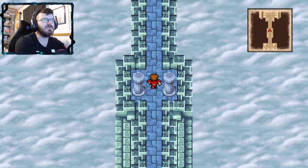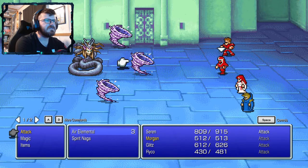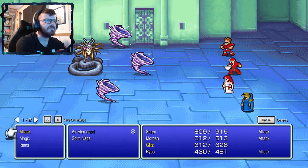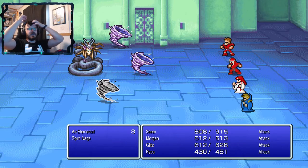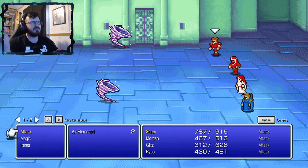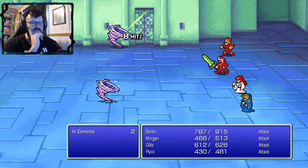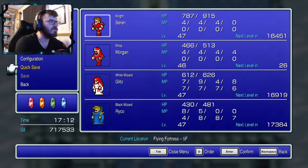Morgan's really close to leveling up. Let's get right up in there. I guess I could've cast a stronger spell with Rico, but that's a lot of damage anyway. His magic did not kill anyone last time, so I'm hesitant to use it — I don't want to waste it, especially right before this fight.